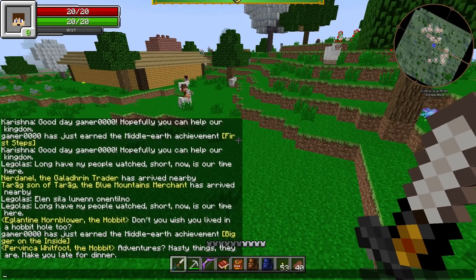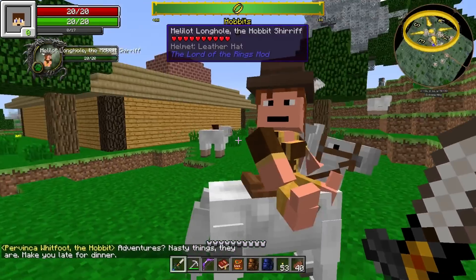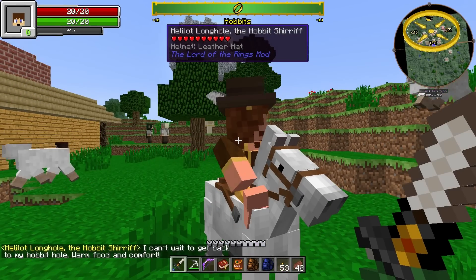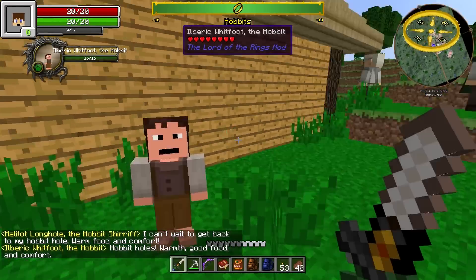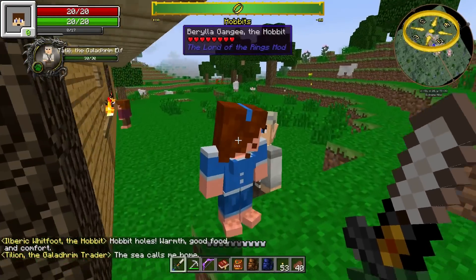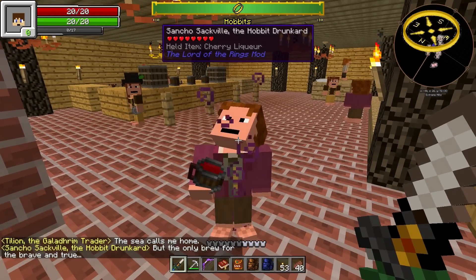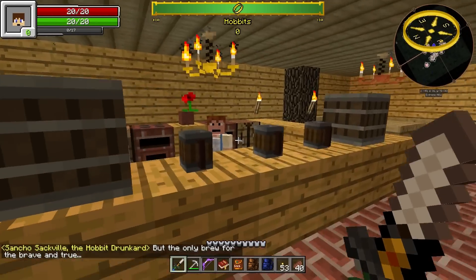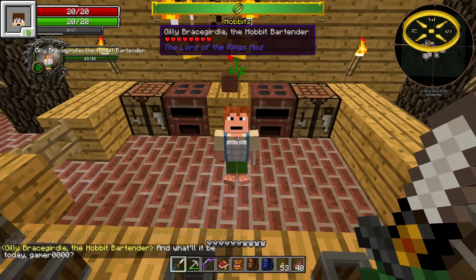Adventures — nasty things they are, they may make you late for dinner. Riding a little pony, sharp pony! I can't wait to get back to my hobbit hole — warm food and comfort. Yes buddy, hobbit holes, warmth, good food and comfort. See, carry me home. All right, let's go inside here — the Welcoming Dragon, but only brew for the brave and true.